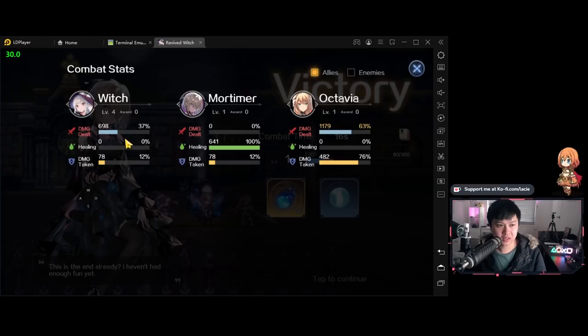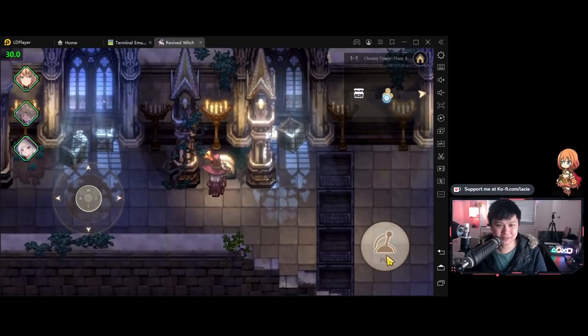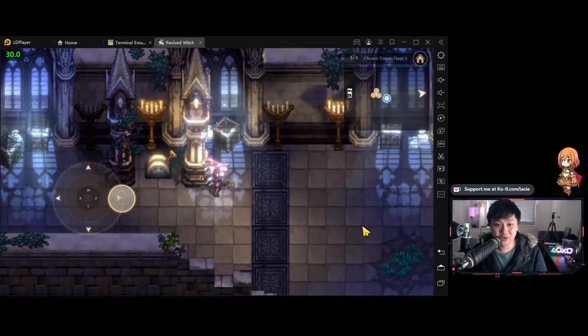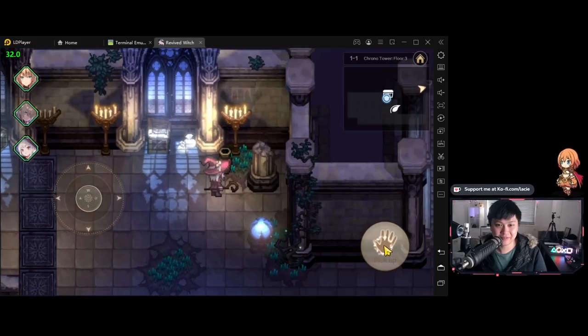They already have the damage stats — the battle statistics. It looks like Octavia can actually taunt or something because damage taken is way more than four times more. On the other hand, it looks like Mortimer our healer cannot actually do any damage. And the last thing that stands out to me is why is my witch so weak? She has 37% of the damage dealt whereas Octavia did so much more. I did not expect that enemy to chase me — I thought it was static but no, it turned into a horror game.